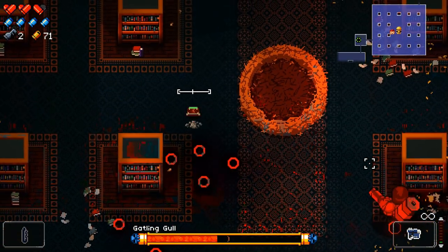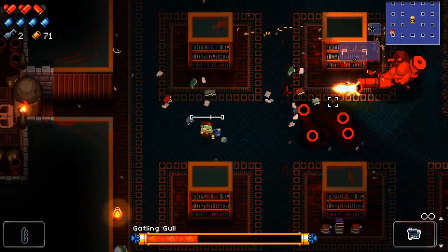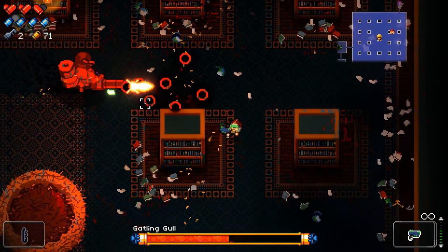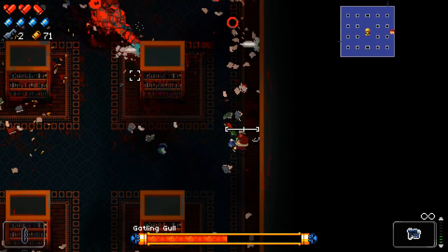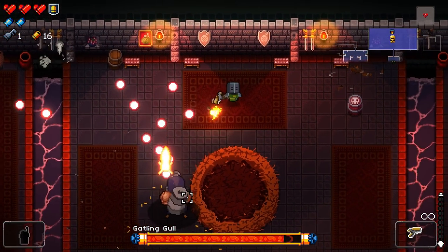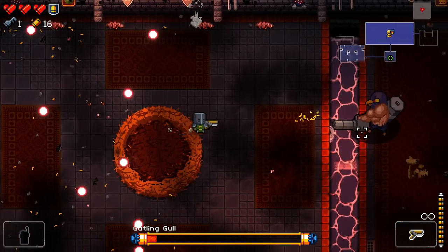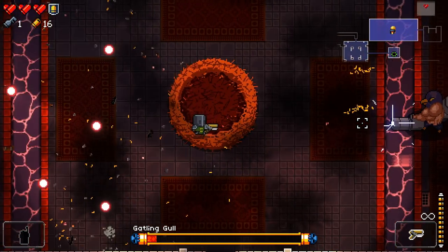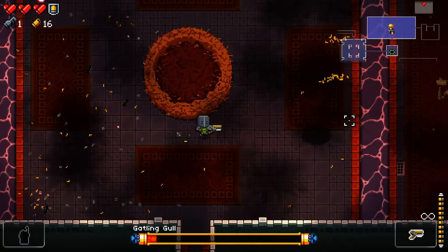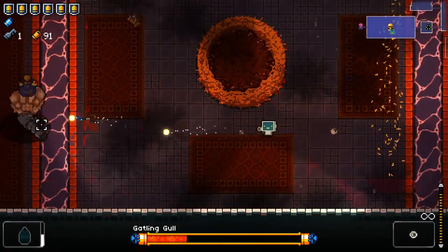The easy mode Gatling Gull fight is in library rooms with large permanent pillars — you can just walk around the pillar and avoid danger, though be prepared to move quickly if the Gull jumps into the air. The hard mode fight is in a room with two moats — if the Gull is in the middle section, circle around quickly; if on a side section, stay in the middle and weave through bullets. If you keep walking towards and away from the Gull, he may continuously spin up and stop firing his Gatling gun, which you can abuse.